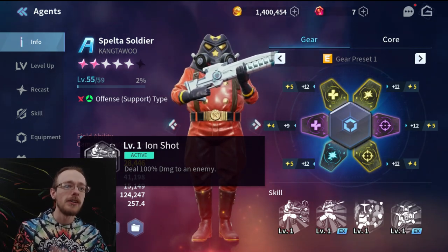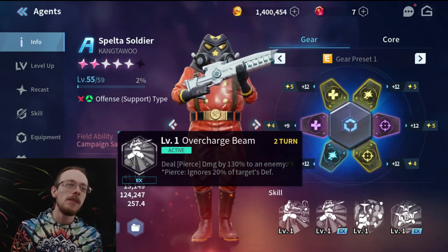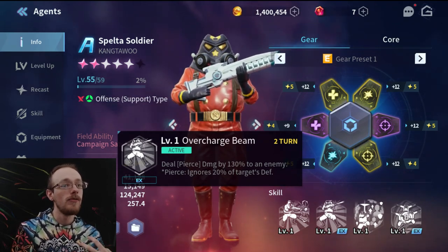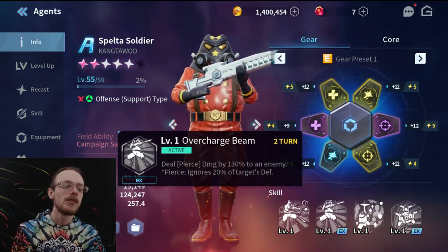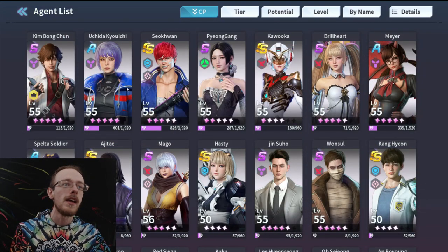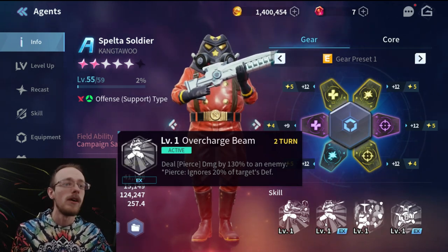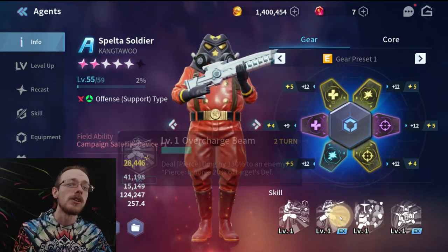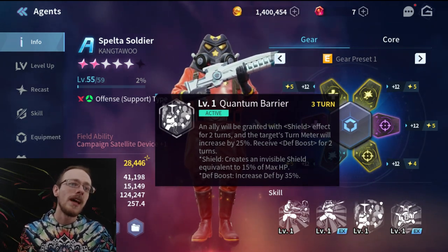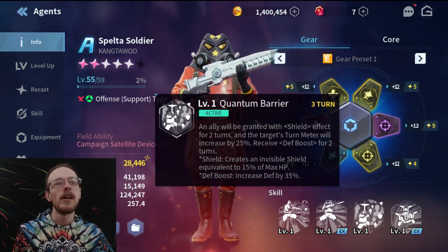Starting with Skill 1: Ion Shot — deals 100 damage to an enemy. Skill 2: Overcharge Beam — deals pierce damage at 130% to an enemy, which ignores 20% of the target's defense. This makes him very desirable against tanky teams. You see a lot of sustained teams — healers, tanks, maybe a DPS character. You're at least going to see a tank or a sustained unit or a defense buffer. This is going to get you through a lot of problems and help you do enough damage, and it is every other turn, which means you can pop this basically whenever. Now we've got Quantum Barrier — three turn cooldown at level one.